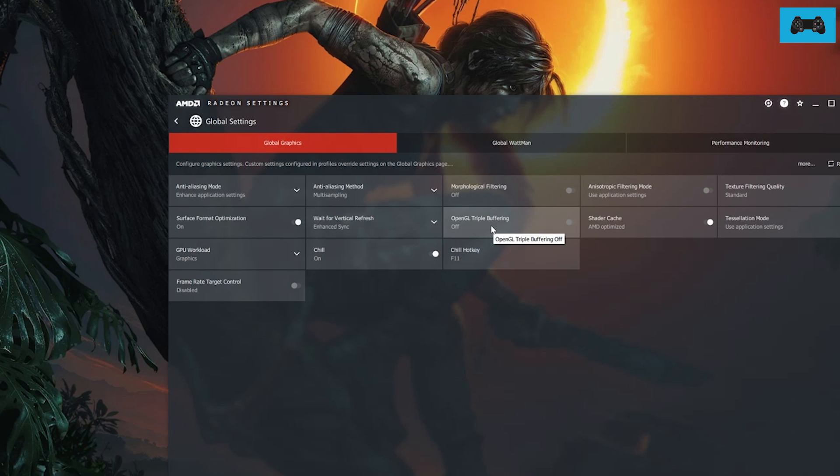Make sure OpenGL Triple Buffering is switched off, and same for Morphological Filtering — make sure that's switched off. Set the Anti-Aliasing Method to Multi-Sampling. For Wait for Vertical Refresh, set it to Enhanced Sync. For Texture Filtering Quality, set it to Standard as well.